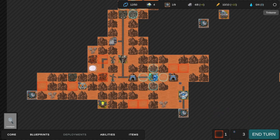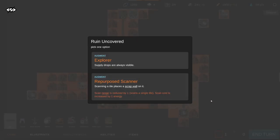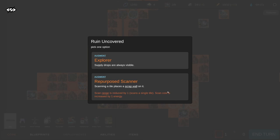Let's explore supply drops - they are always visible. Scanning a tile places a scrap wall on it, oh nice! But the scan range is reduced by one - scans a single tile. That sounds awful, why would you make the downside so horrendously bad? I'll just build scrap walls. I could build outwards and scrap wall, but it costs one more energy so scanning would cost like seven energy. Forget it.